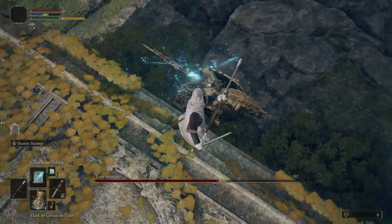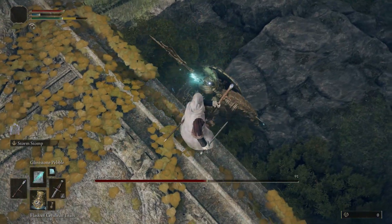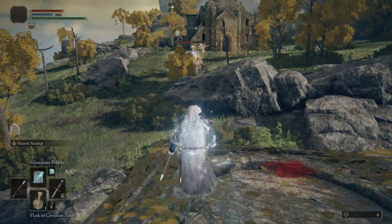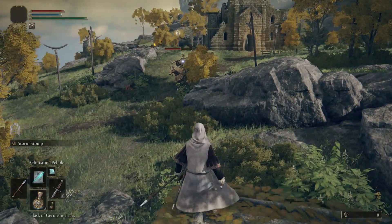If you're using a bow and arrow, some of the angles might be a bit tighter, so you'll have to wait for him to go a bit further away. I wouldn't go onto this corner to fight him because he can still hit you with pretty much all of his attacks, even the ground slam.